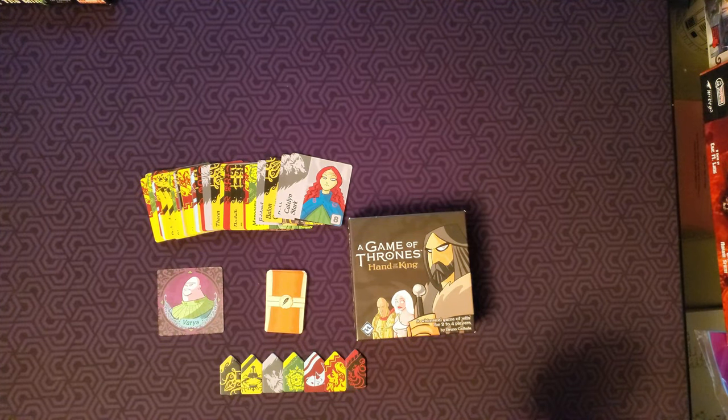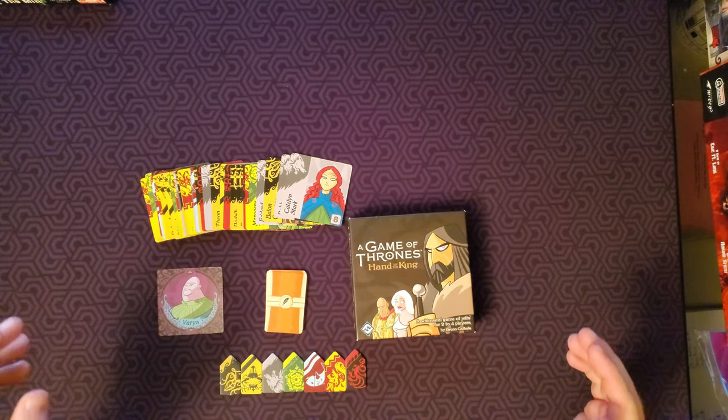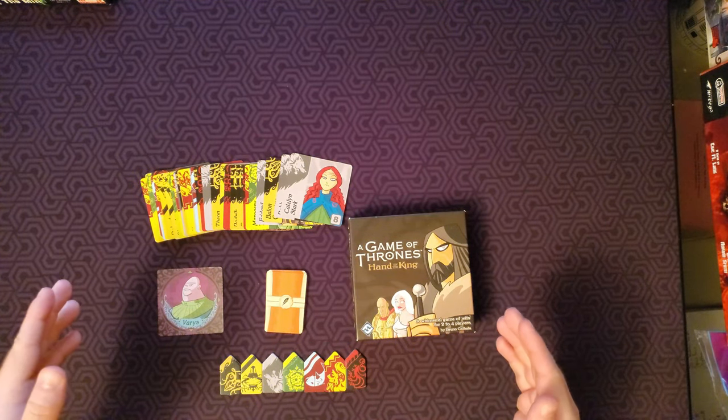In Hand of the King, players will be vying to become the new Hand of the King by moving Varys around a grid of cards, collecting character cards of different houses to gain their banner, which basically means their support.